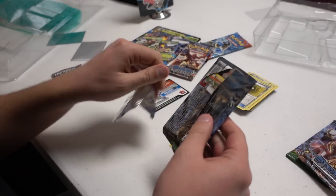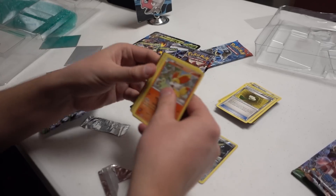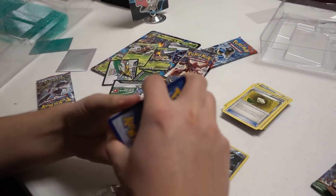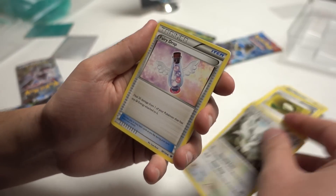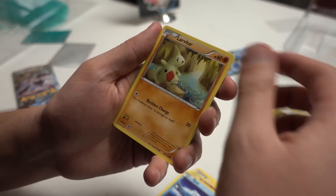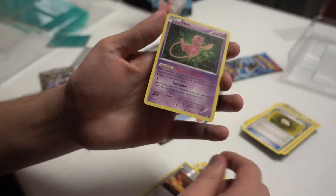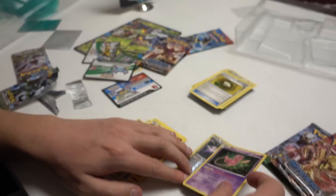We're going to go Fates, Steam Siege, Fates. Let's do this. Cinccino, Fairy Drop, Loud Red, Fennekin, Jigglypuff, Riolu, Seel, Larvitar — and oh nice, a Scorched Earth. And a Mew holo. Very cool. I love that card. This is two, so now we have three.